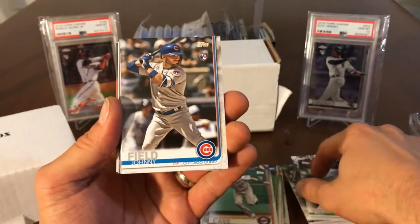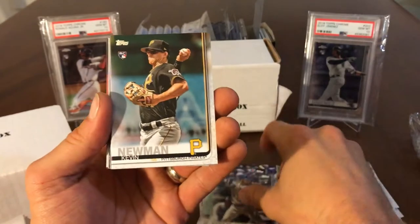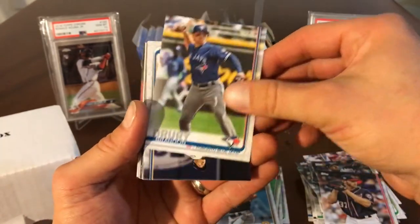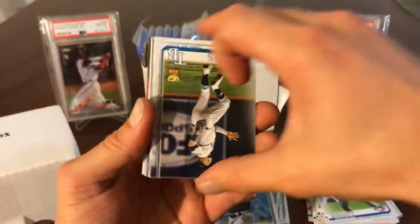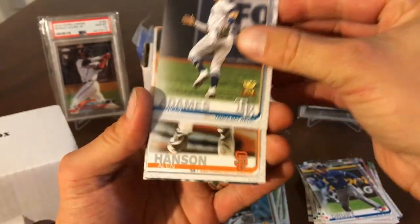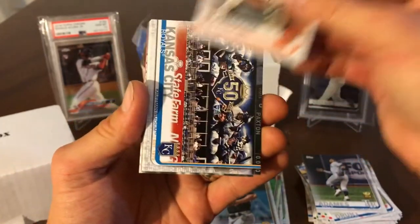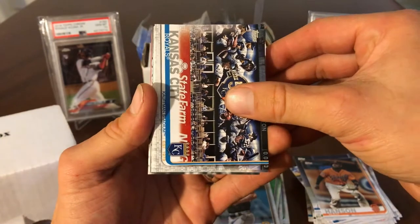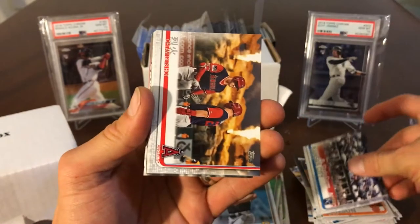Jake Cave — he's a total lad. Johnny Field. Kevin Newman — I think he hit .300 last year, I'm not even kidding. Bro, we haven't seen any of the rooks. We're about to get to the good stuff kind of soon. Willie. Alan Hanson. If we're going to get the Tatis, it's going to be one of these lateral cards. Otani gets hot — is that a short print? It's not a short print. We ain't getting it.